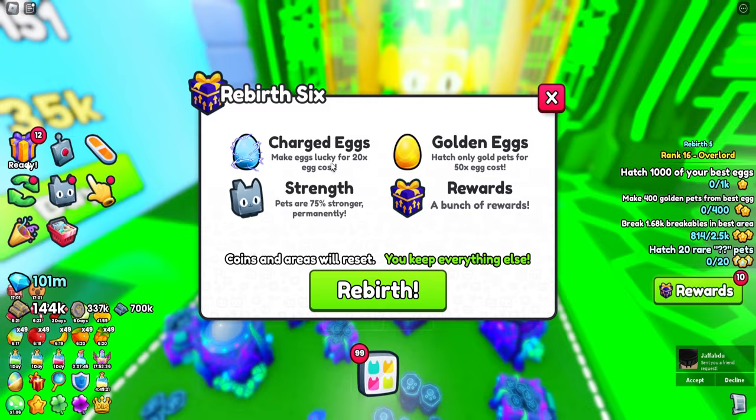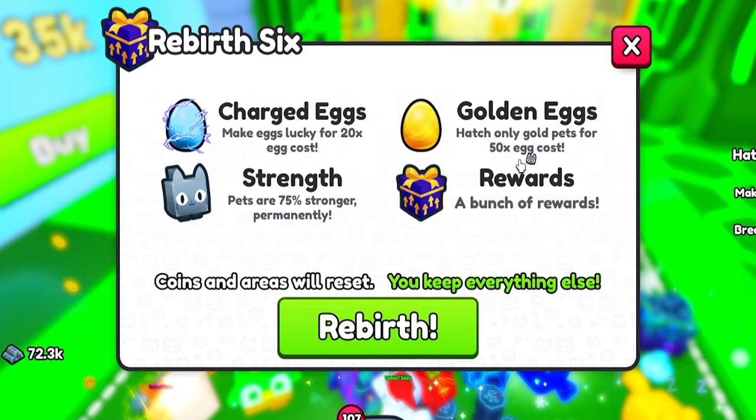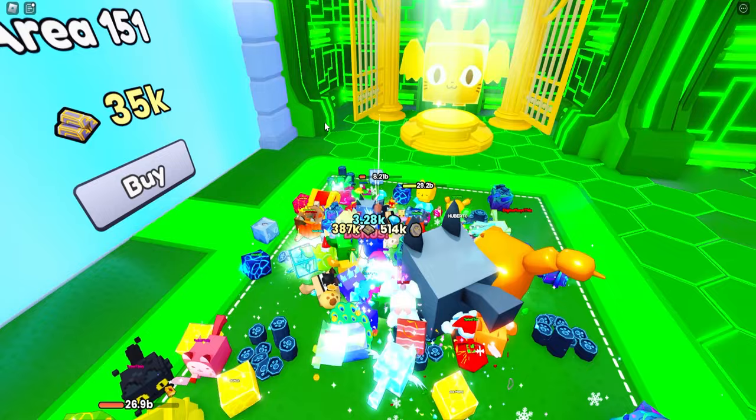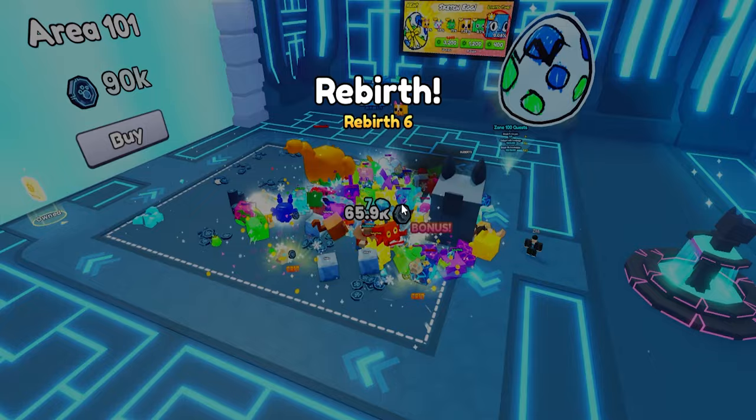Rebirth 6! We get charged eggs, make lucky for 20 times the egg cost. We get 75% more stronger permanently, and golden eggs hatch only gold pets for 50 times the egg cost. Are you serious? So we keep everything else and then we just rebirth. We get a little bit stronger and a little bit of advantage when it comes to hatching.